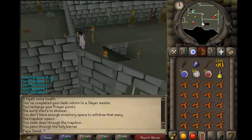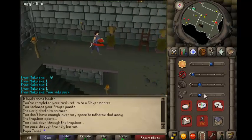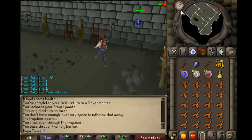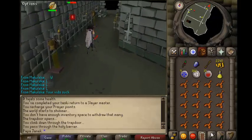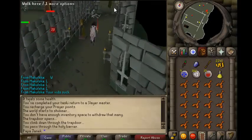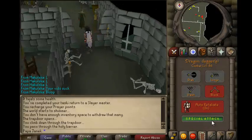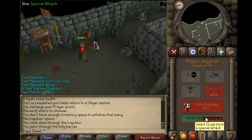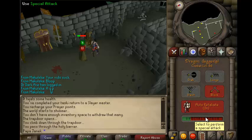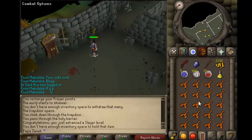So I'm upstairs and the Infernal Mages should be right over here. Just keep on walking and you should see them. There they are — they're level 66 and I'm just going to go ahead and attack this one. They hit pretty high though. That's pretty much it guys, thanks for watching and until next time.